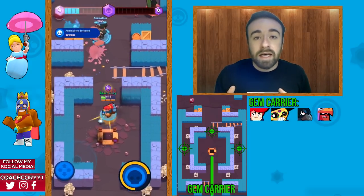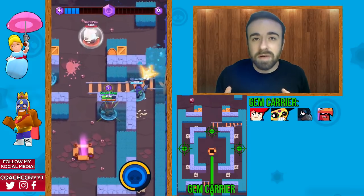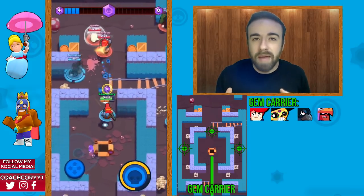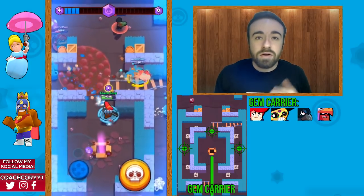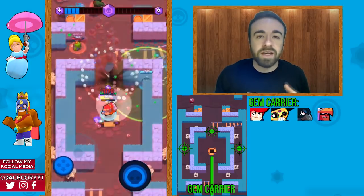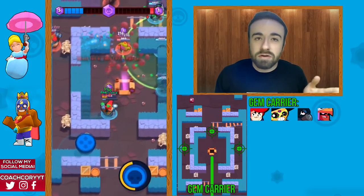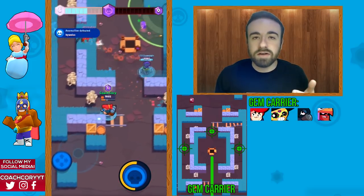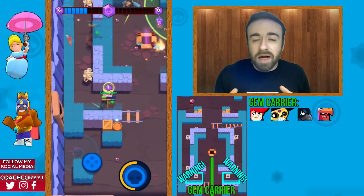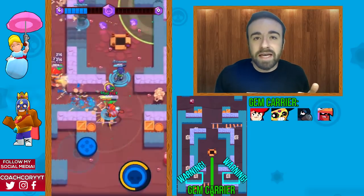Whichever side gets a kill first in Smash and Grab is generally going to establish map control early on. If you can help a teammate kill whoever's across from them, that's going to happen a lot sooner than if you're focused on the enemy gem carrier across from you.